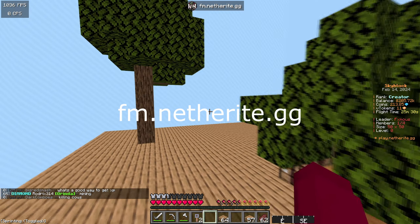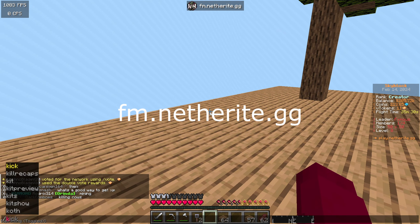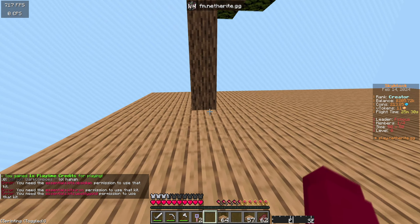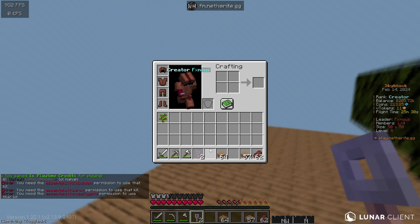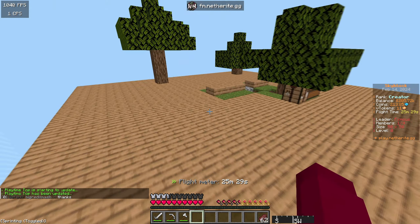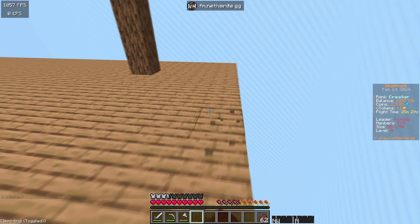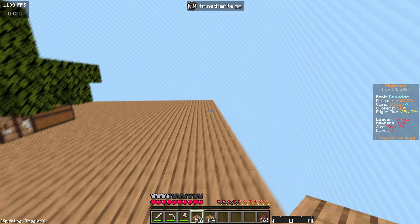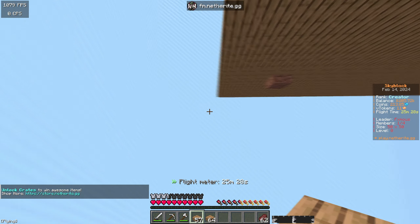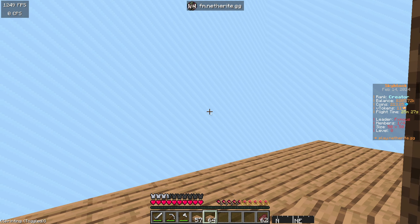Today is actually episode 2 of how to Skyblock for completely free — no rank or anything. I have a creator rank but I'm going to show you I literally do not have access to any crates or keys. We were AFK and got a bunch of vote party keys, and we expanded the island a little. Today we're going to expand it further and start making farms to get some money going.